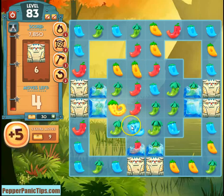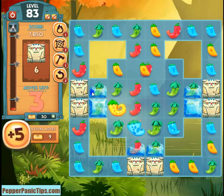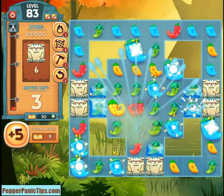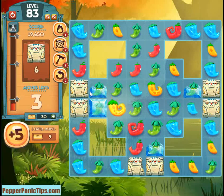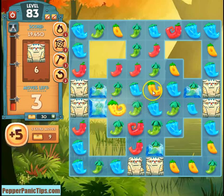This will shoot a shockwave down and explode this blue pepper and hit this one, so that'll be good. Now we have the blue set up where we can start a panic in a move or two. The fastest way would be to make this match and then make this match, or make this match.